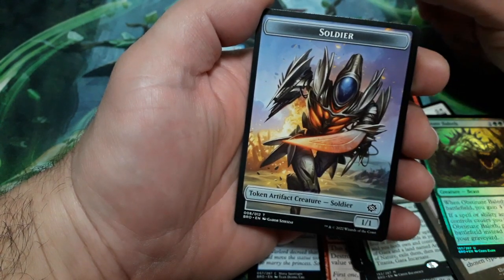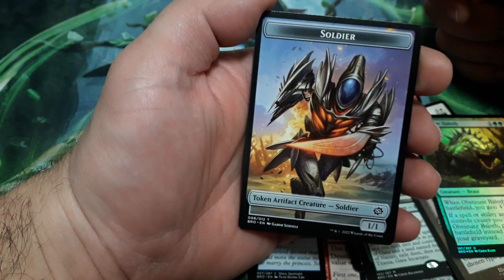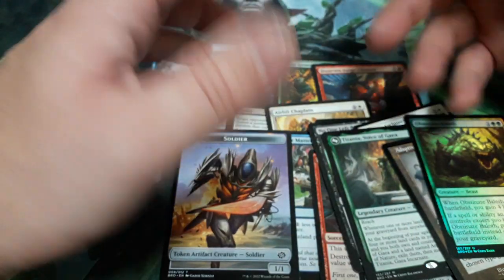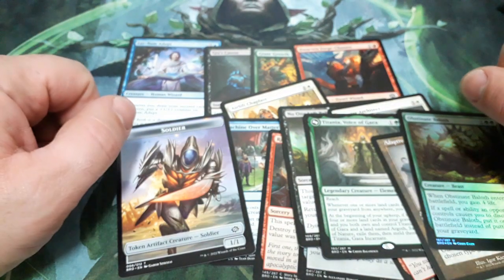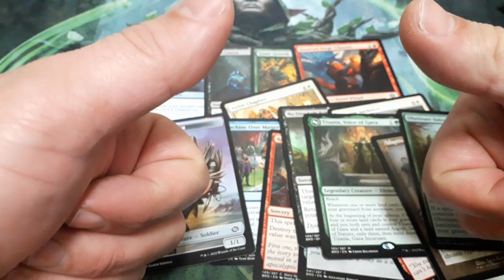Finally, we have a soldier token creature — 1-1 — and great art on this one. Nice pulls in this booster. This is what I have to share with you. I hope you like it and enjoy it. Until the next time, see you!